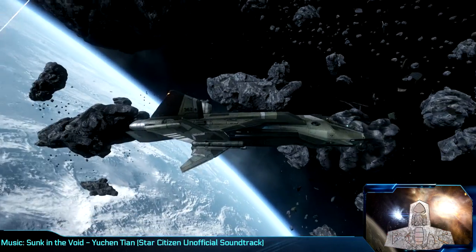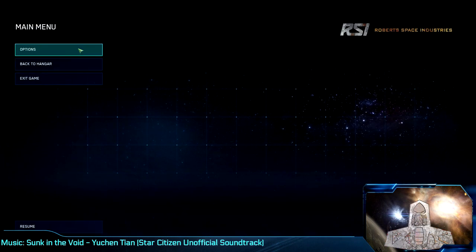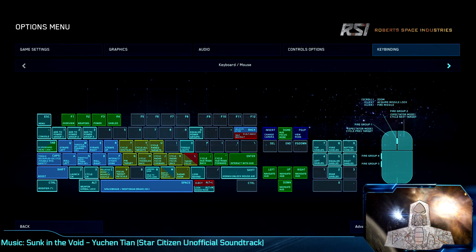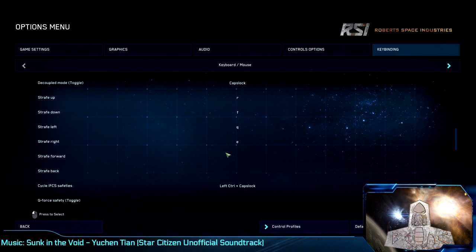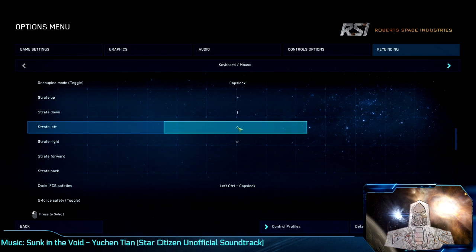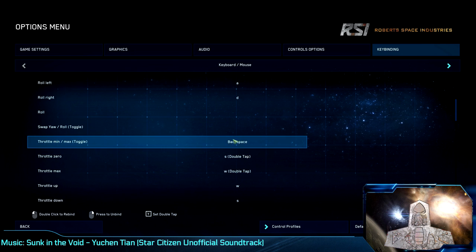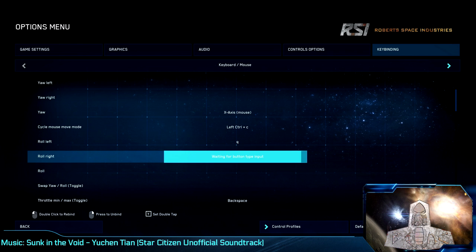So, without further ado, let us get into the nitty gritty of basic space flight. I would like to add that I recommend going into your key binding menu, under options, and swapping the roll left and roll right default bindings with the strafe left and strafe right. This gives a more classic WASD feel to steering your ship. If you do this swap, however, you need to also swap them for decoupled strafe and roll. You can find these settings under flight movement.